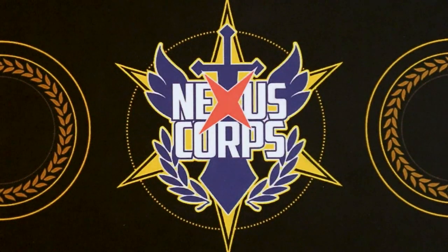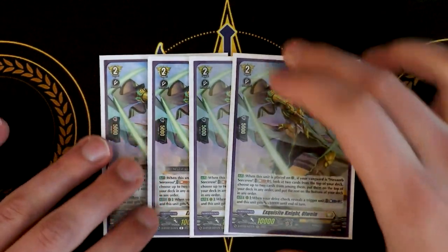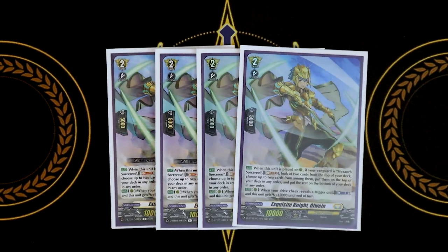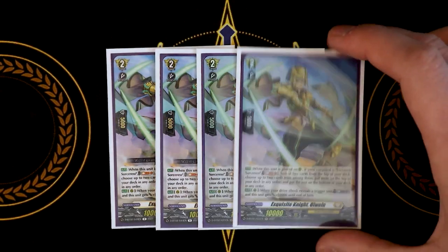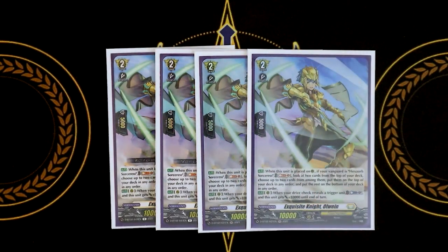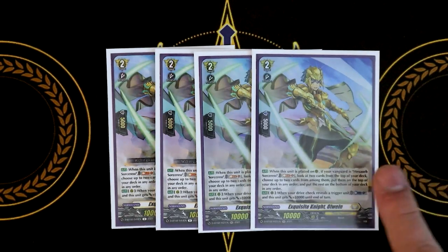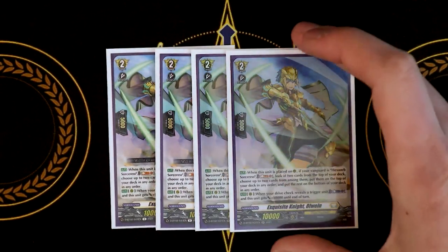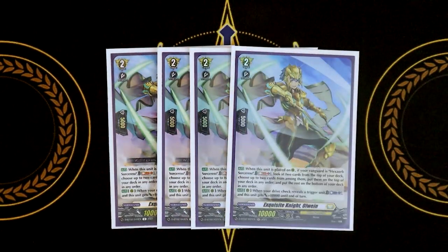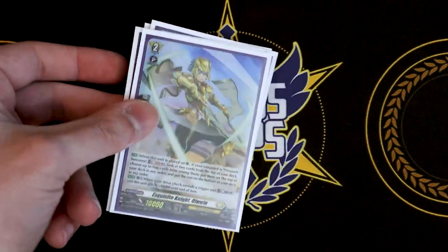Next up, we're running four copies of Olwen, from DBT02. When it's placed on rear guard circle, if your vanguard is Hexorb, you Soulblast one, look at two cards from the top of your deck, choose up to two cards from among them, put them on the top of your deck, and put the rest on the bottom. So you can put one on top, one on bottom, both on bottom, both on top — whatever order you want. The second skill is when your drive check reveals a trigger, you can Soulblast one and give this another 10k, if you really want to push. But the first skill is mostly there for when you plop it down, Soulblast, see top two non-triggers, and put them on the bottom. Olwen is just there to be a big beefy attacker. And he looks like a Gold Paladin, so I like him a lot.